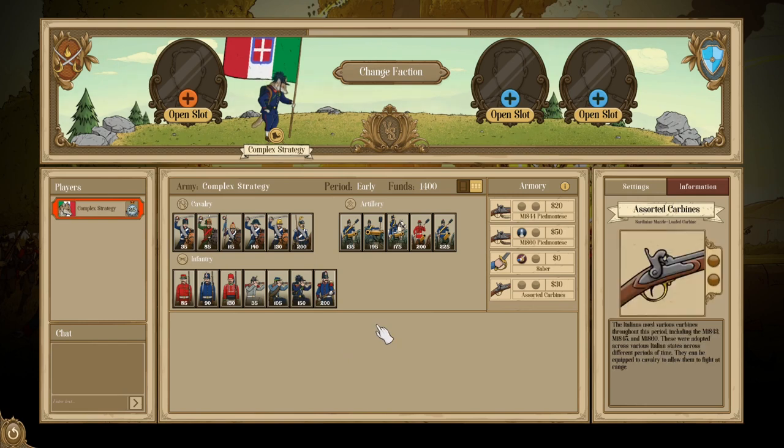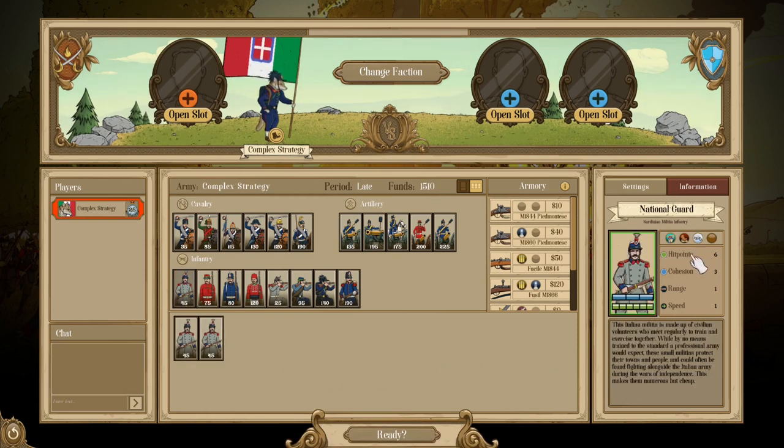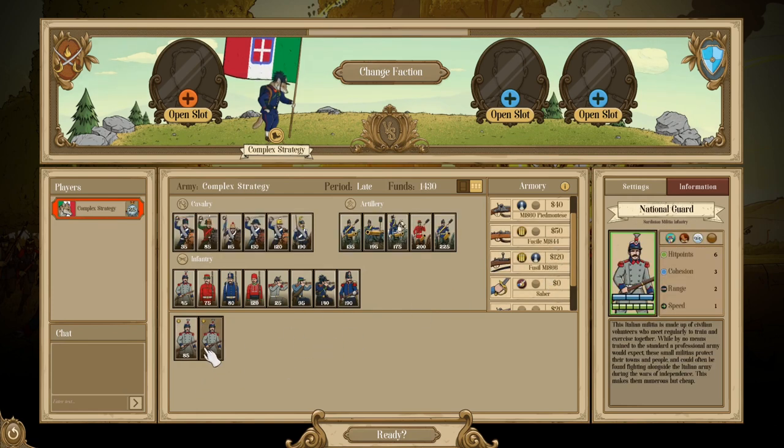Let's jump to the late period and see how Italy changes. Late period Italy doesn't undergo a drastic change — in fact it only gets a single new unit: the National Guard, a militia with Rugged on it but with two negative perks and low cohesion. Very similar to the Franchi but with Rugged, meaning you can put them in a forest or rugged terrain and they'll actually hold out better. The other major change is access to more modern weaponry including rifle breech loaders alongside standard breech loaders.